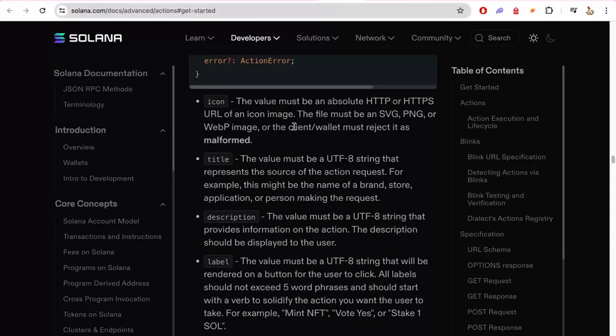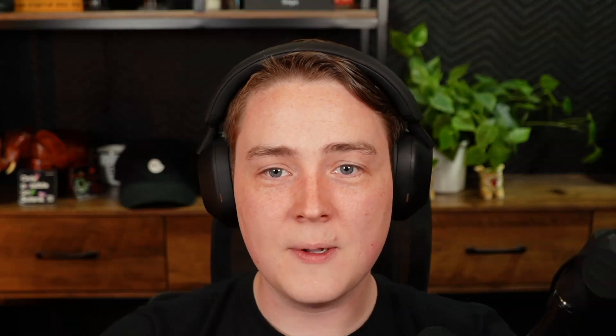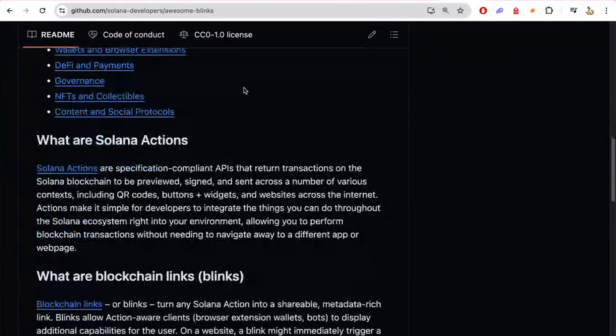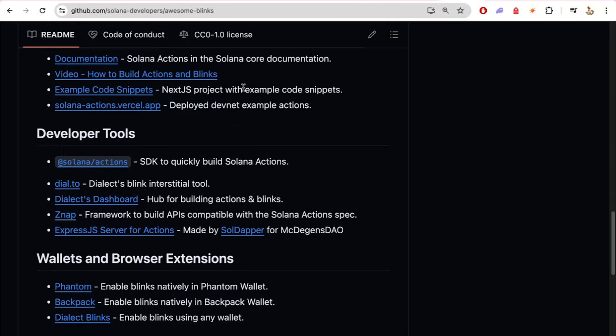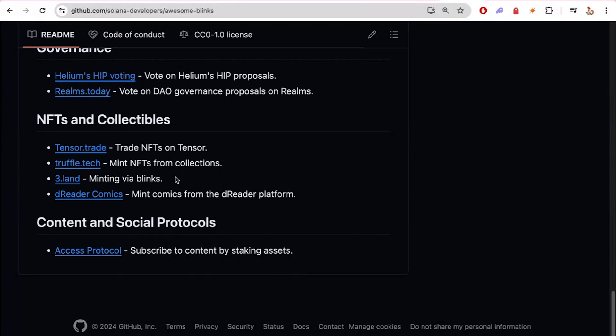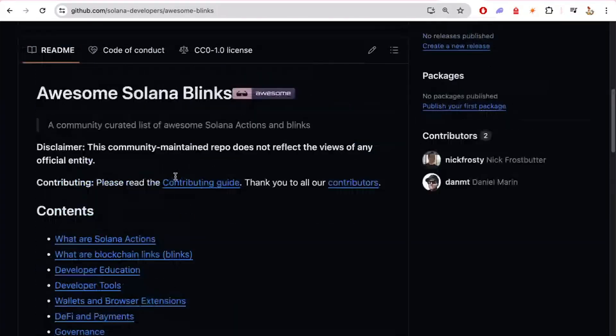Blinks are incredibly powerful and we're excited to push this forward in the ecosystem. Shout out to the awesome-blinks repo — if you're building anything blinks or action related, open a PR there. We're collecting the amazing things our community is building. There's already great stuff from Dialect, heavy duty builders who made a Rust CLI helper tool for creating blinks, Dreader, Truffle, Tensor, Realms, Helium, Hipvotes, and more. It's a great way to surface what developers are building.